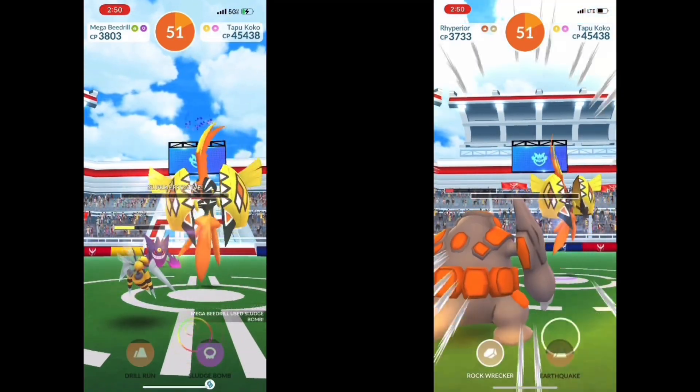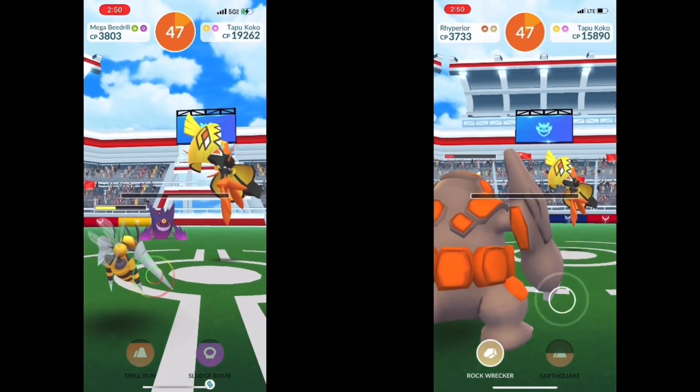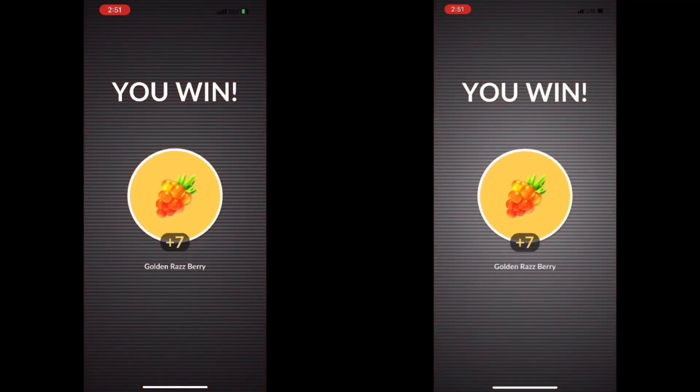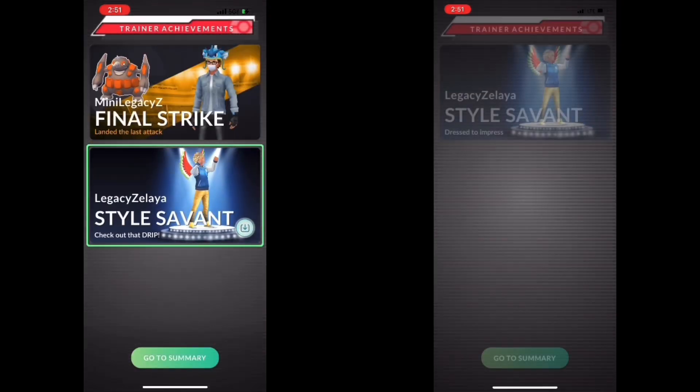Sludge Bomb. Confetti dropped it for only a second. I think we could have definitely done this without weather — weather just made it so much easier. You don't need sunny weather; I just happened to have sunny weather. It looks like I'm going to get sunny for the next few days — starting to warm up here.